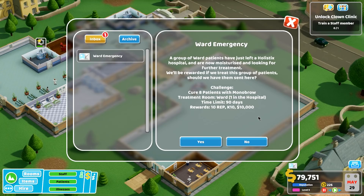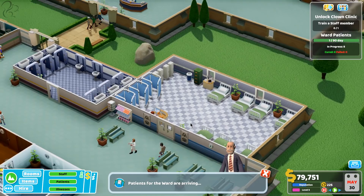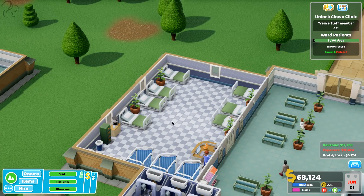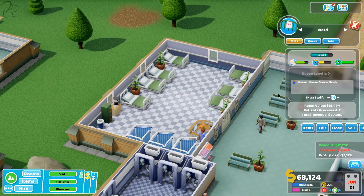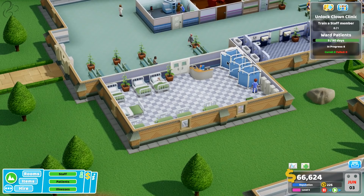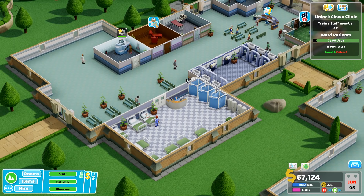A ward emergency - a group of patients has left Holistics Hospital, are now moisturised and looking for further treatment. Challenge: cure eight patients with monobrow in 90 days. We've got seven beds and one's in use, so we can't treat eight straight away. We could try to sneak in another bed - which isn't an ideal layout but it should work. The junior doctor is on a break but they've got nowhere to go. We don't have a staff room - that's not good. So we're going to build a staff room and a staff toilet, keeping an eye on the budget.